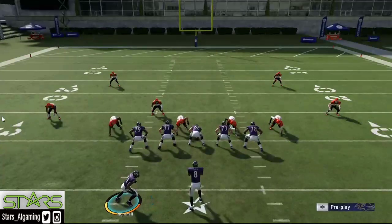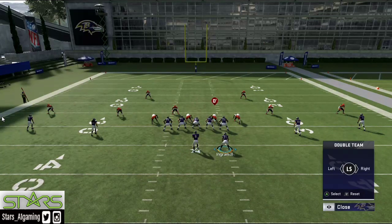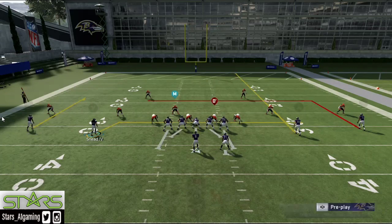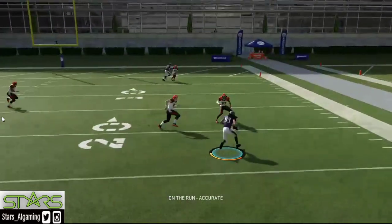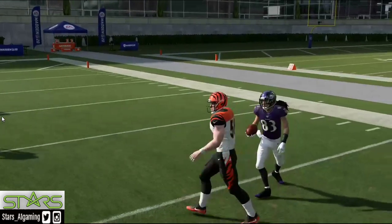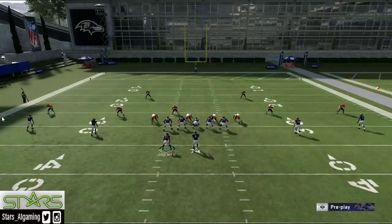Make sure you guys are being smart. This is a quick look at how to double team and how to move the pocket. Be smart — your pre-snap reads are very important. Look at that double — it's golden. It gives you time in the pocket, time to make reads when you have to double guys like that.